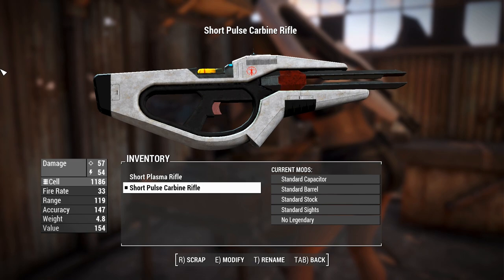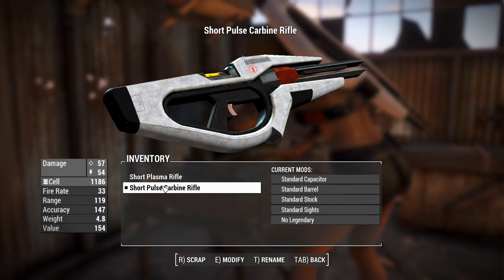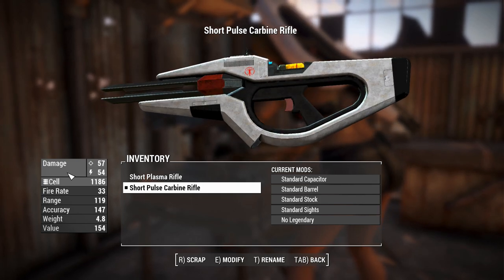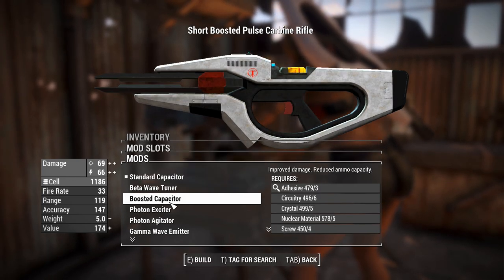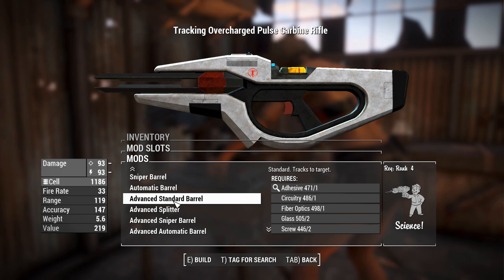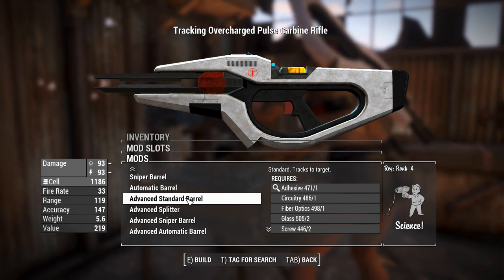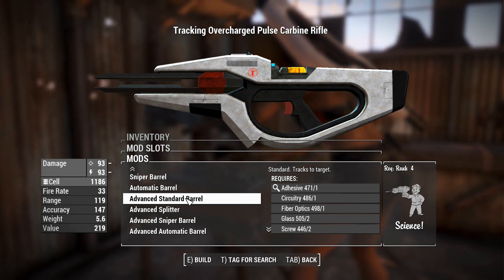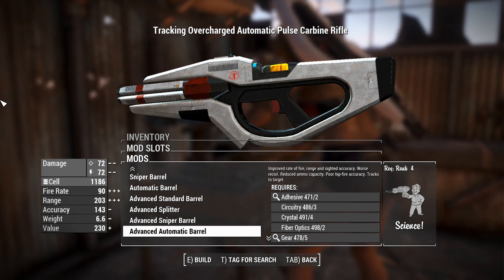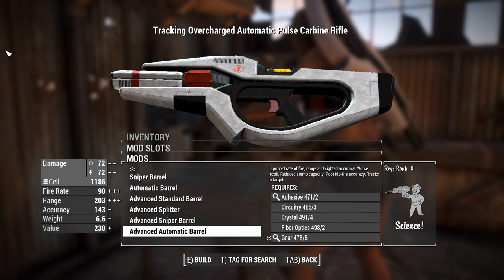This thing does use vanilla plasma gun animations, which work for it quite well. The shape of the thing is well-made to suit those animations, so I think that's kind of clever. We'll whack this up to overcharge capacitor, and for the barrels you'll see some similarities between this and the plasma gun — sniper barrels, splitter barrels (that's a shotgun), the standard barrel for shooting normally with less AP cost than sniper barrels, and automatic barrels which give it automatic firing and make it slightly better in a VATS stealth commando build.